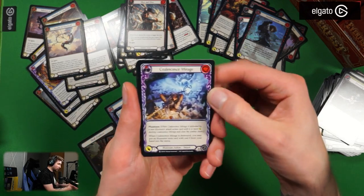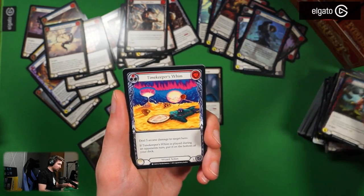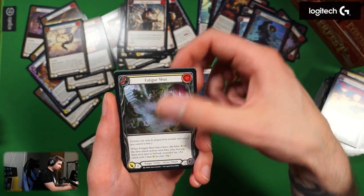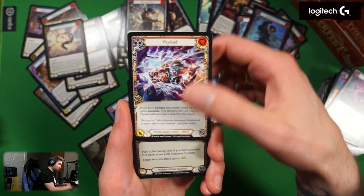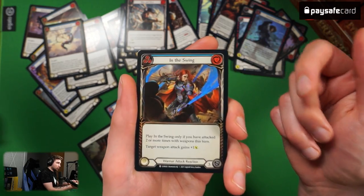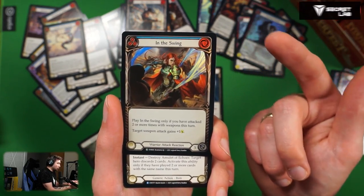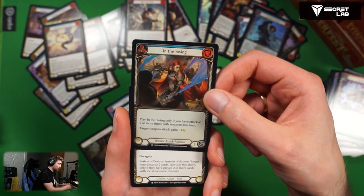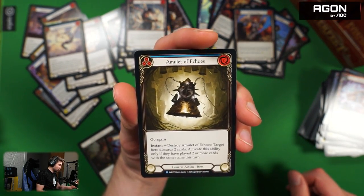Coalescent Mirage already had, Blade Runner, Twin Sisters. Timekeeper's Whim red version — finally, deals five damage. Fatigue Shot, Reek of Corruption, Payload. In the Swing foil — I still don't know if this is going to be a good card because it requires attacking two times already and then your target weapon is plus one. That seems really unrealistic. Amulet of Echoes — go again, zero cost, destroy it: target hero discards two cards. Activate only if they have played two or more cards with the same name this turn.